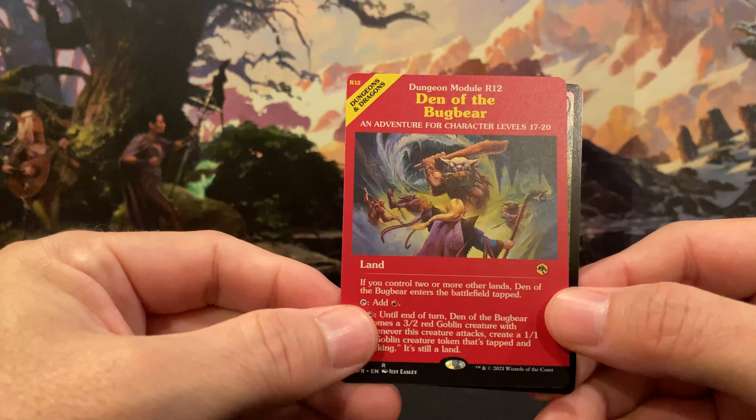A Rare Adult Gold Dragon — yet another dragon. We're going to get them all, it's like Pokémon. And then for our foil we have Deadly Dispute, Common.